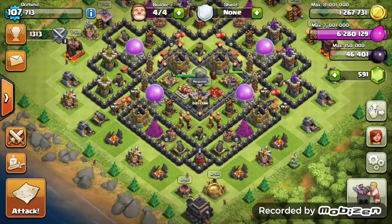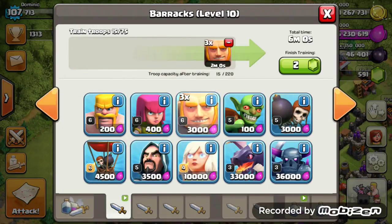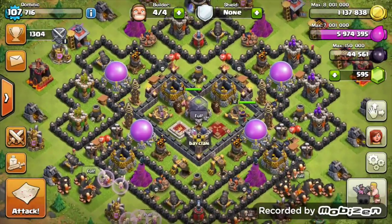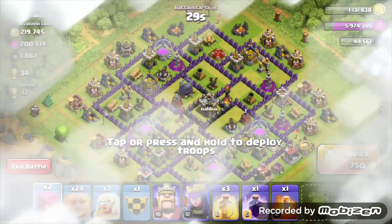I have to attack the fifth Town Hall 9 whether it's hard or easy. For the next attack I'm going to use giants and healers, so I'm cooking them up now. All the troops are trained and I'm doing the skips again. I think I took this attack strategy too literally because I just trained giants and healers — no archers or anything else.